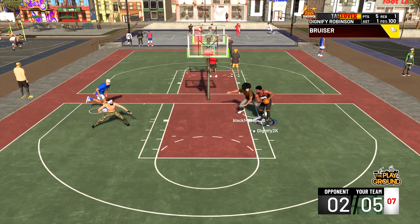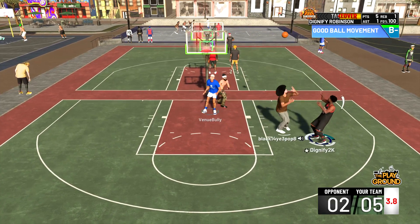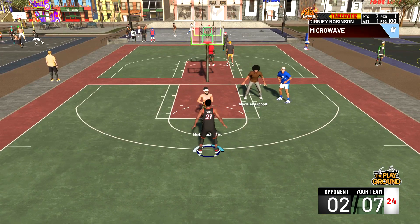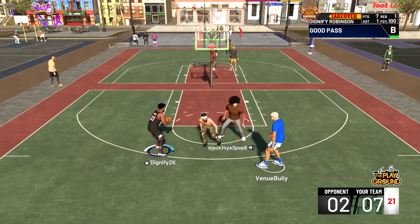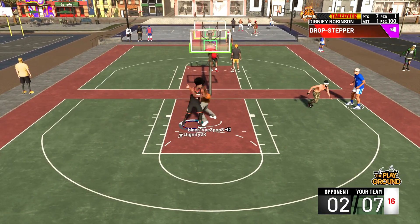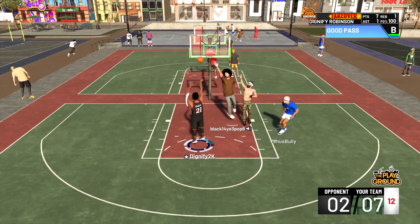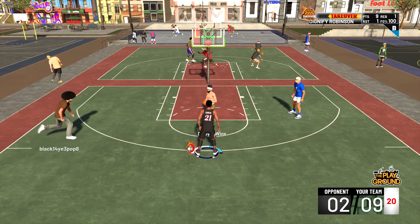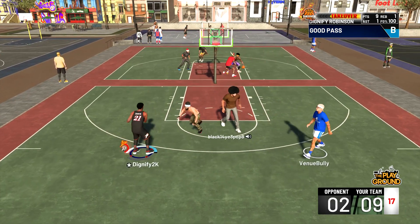This guy's playing actually pretty decent defense — I'll give it to him. I try to lob Venue Bully again, he kicks it right back out. I couldn't get any greens with this jumper, but in the top right we're shooting 100% with his animations. At this point I believe they're talking about trying to switch it, because this guy was not able to play defense on me. I'm going to kick it to Venue Bully — he sees me wide open in the paint. We're able to knock that down. 9 points, shooting 100%, we're up 9-2.